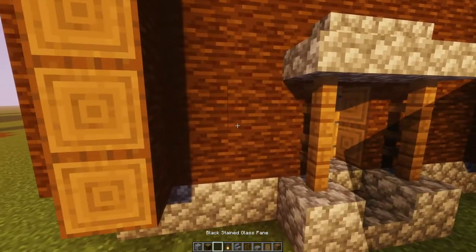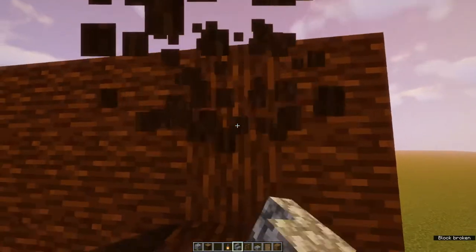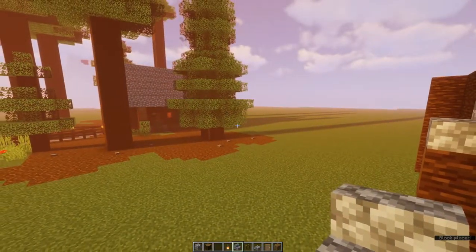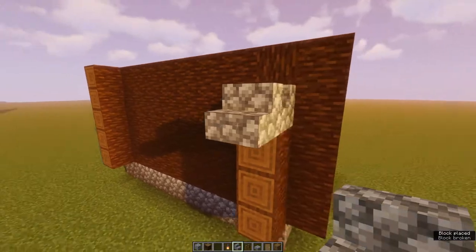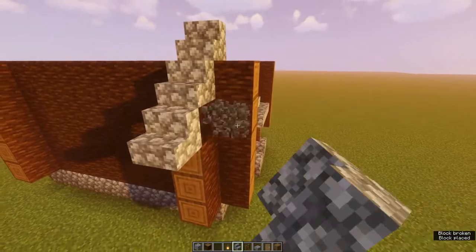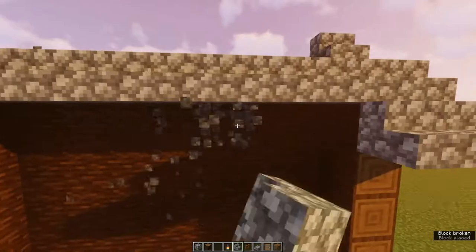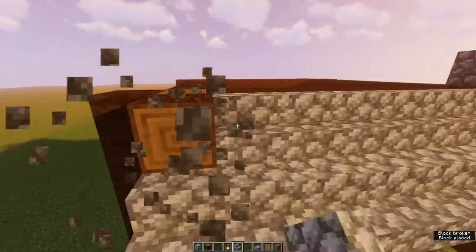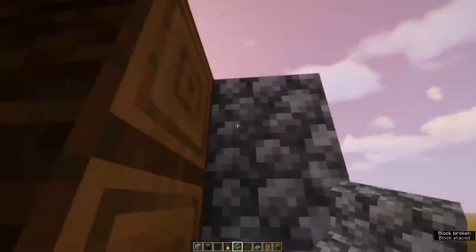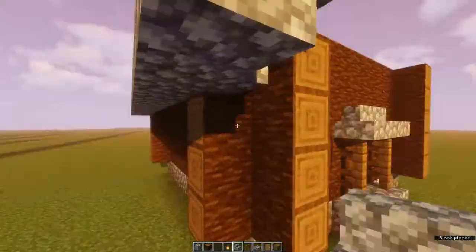Then add a glass pane on each side of the fences. Next, start building the roof. Start from the fourth block up and bring it forward one block, then simply start filling it in.